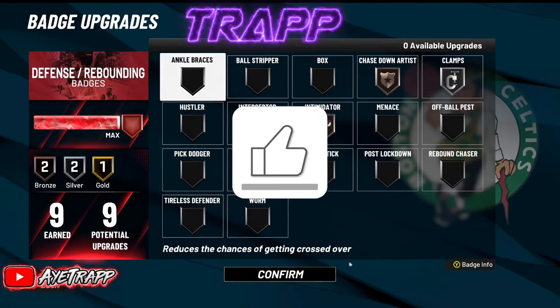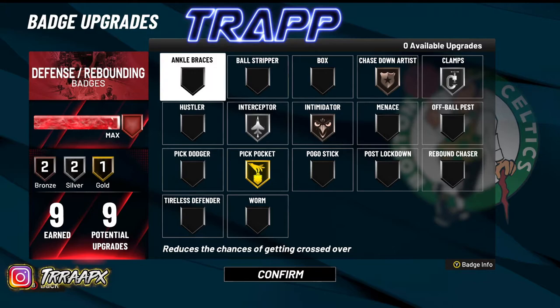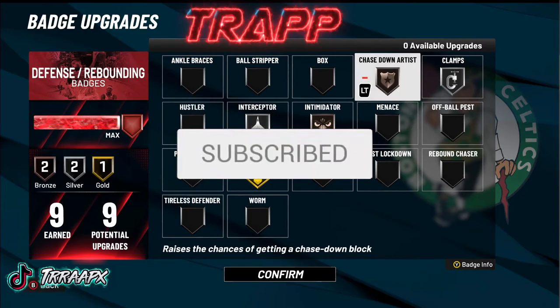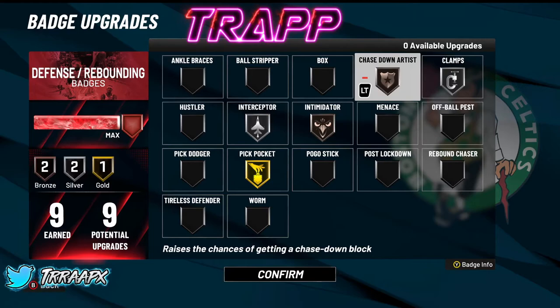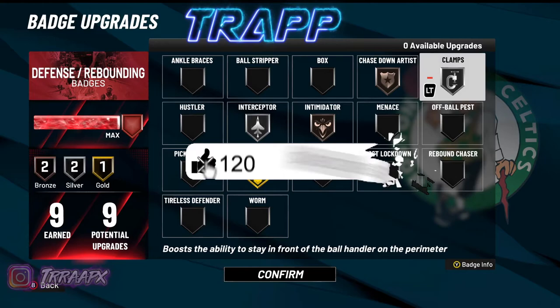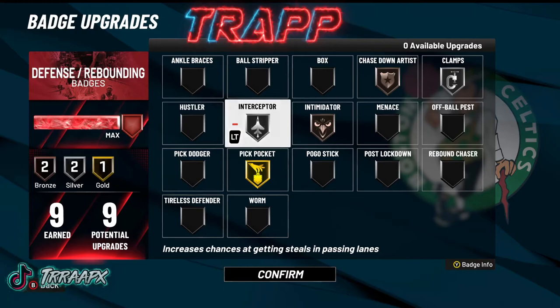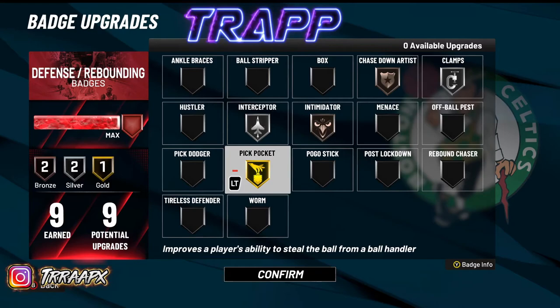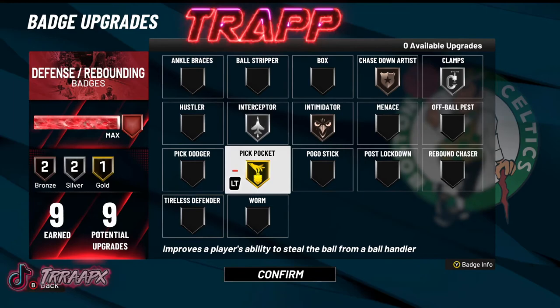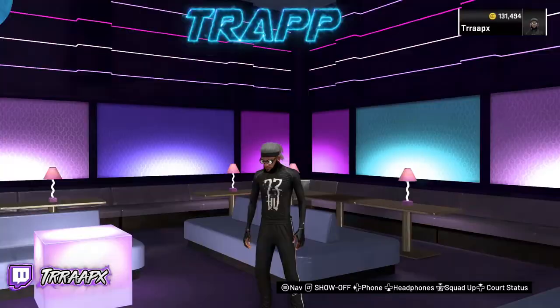For defensive badges, I get nine — some of y'all may get less or more, depends on your build. Chase Down on bronze — bronze works perfectly fine, I be getting tons of chase downs with the boost to block the shot. Clamps on silver. Interceptor on silver — the lowest I'd go on that is silver; it's top tier. Intimidator on bronze. Pickpocket on gold — I feel like pickpocket on silver is actually the best, but I'm keeping it on gold and testing it out.